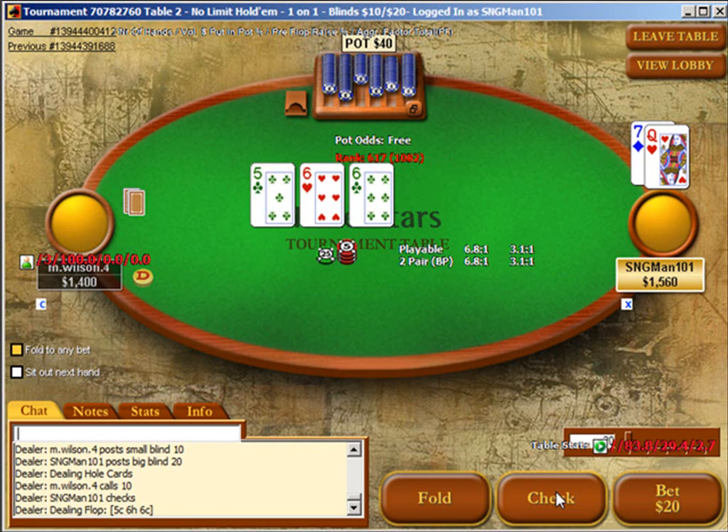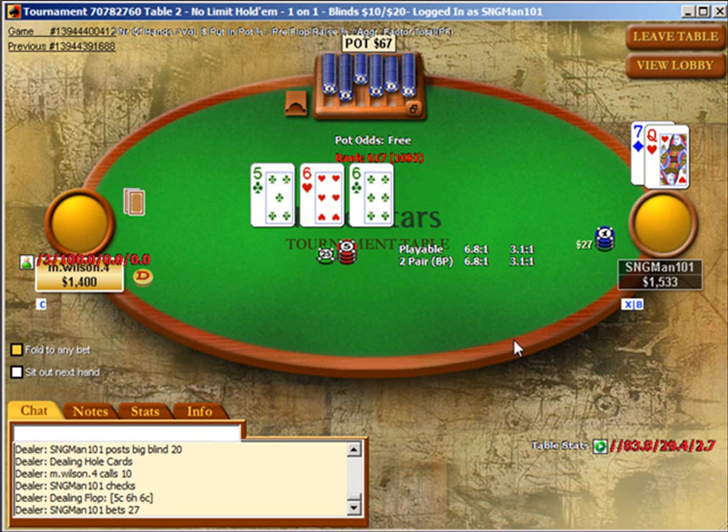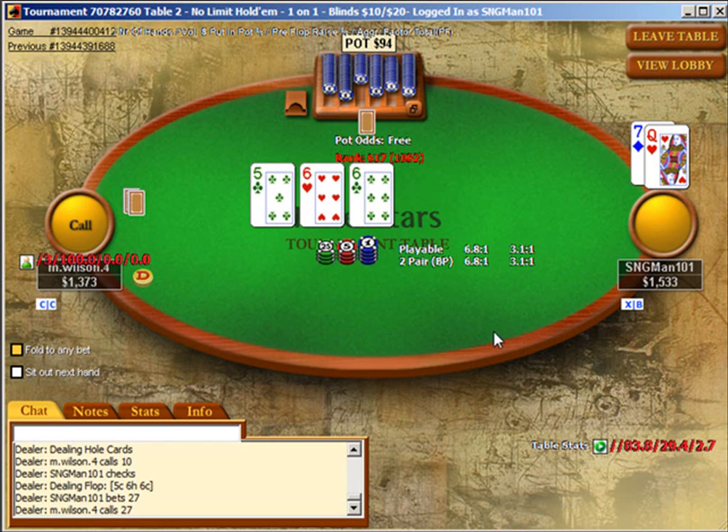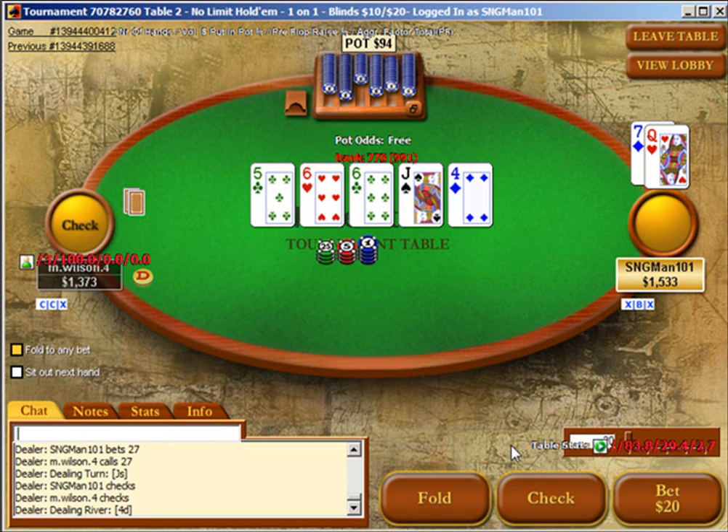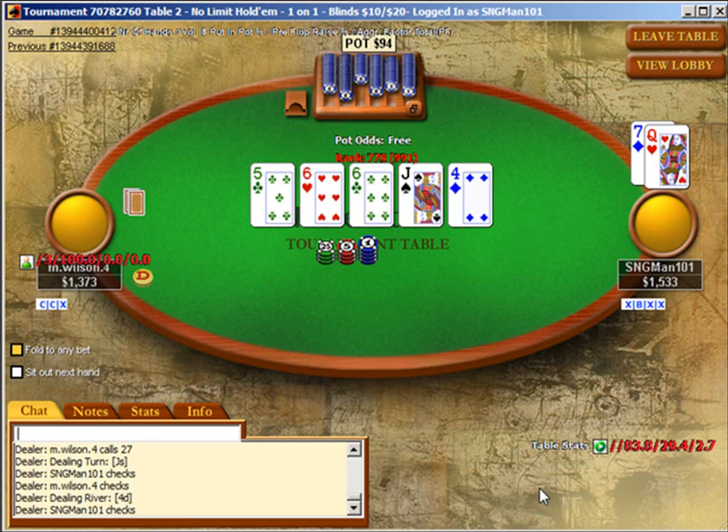They're check-raising there — fine. It's unlikely he's gonna have connected with a paired flop like this, so we'll go ahead and fire a bet. When that doesn't work, we're pretty much done with the hand unless we improve. We check, and we won't call anything.